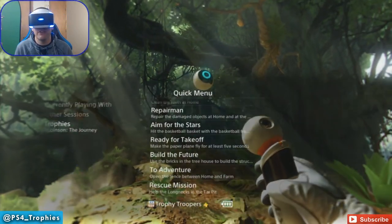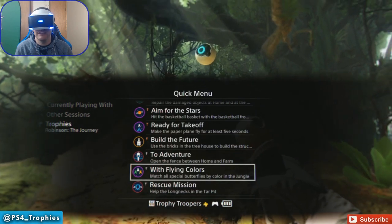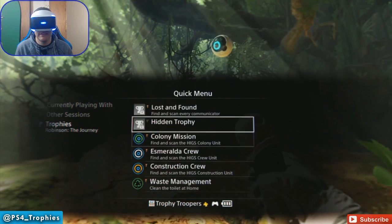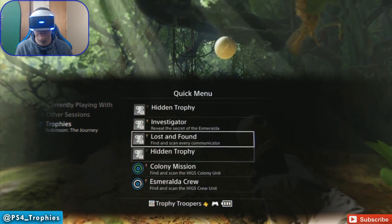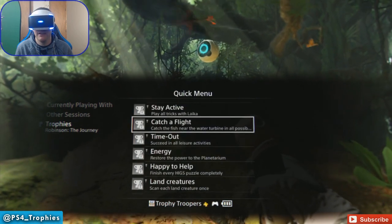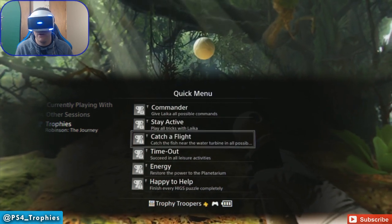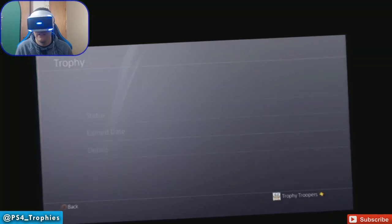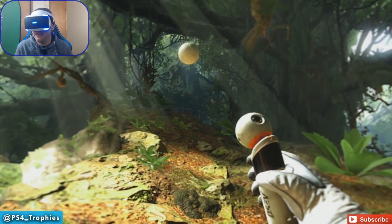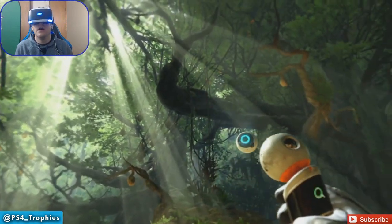Let's go check out the trophy. Flying colors — match all special butterflies by color in the jungle. We got a secret one. Tricks — catch fish near the water turbine. Where's the water turbine? Is that the turbine? Is that over by the home? I'm not entirely sure.